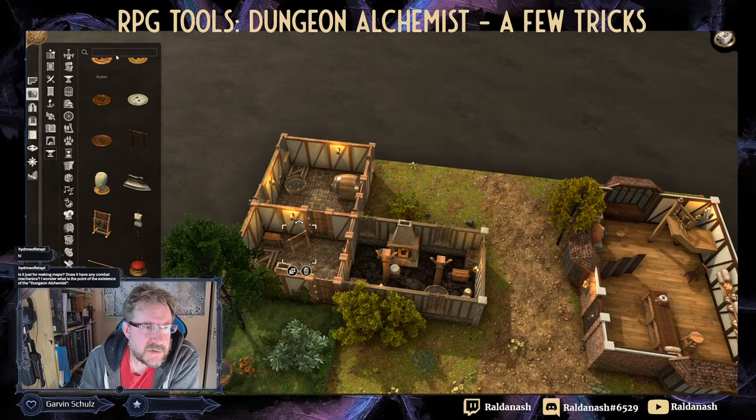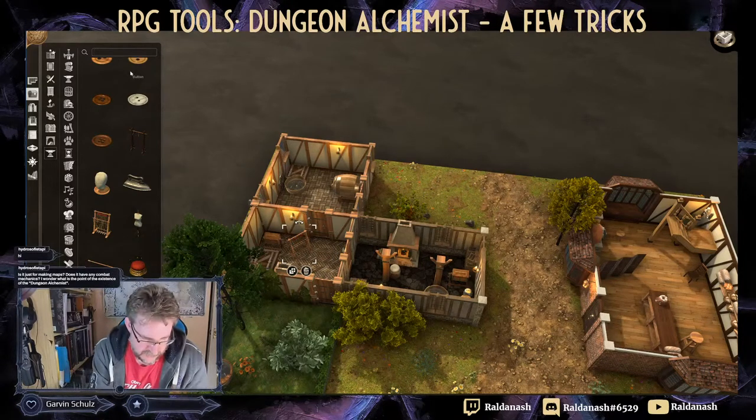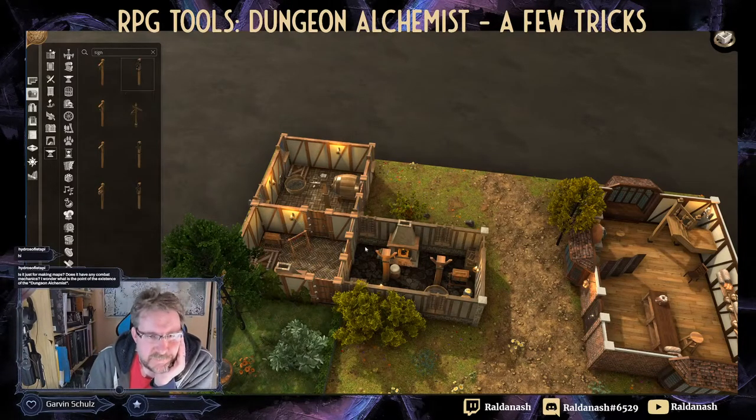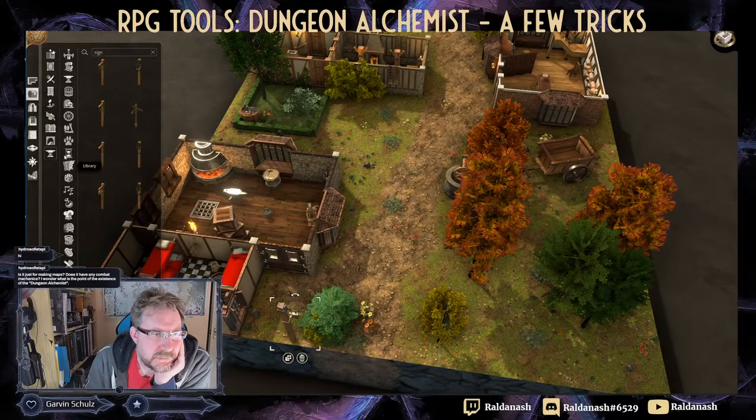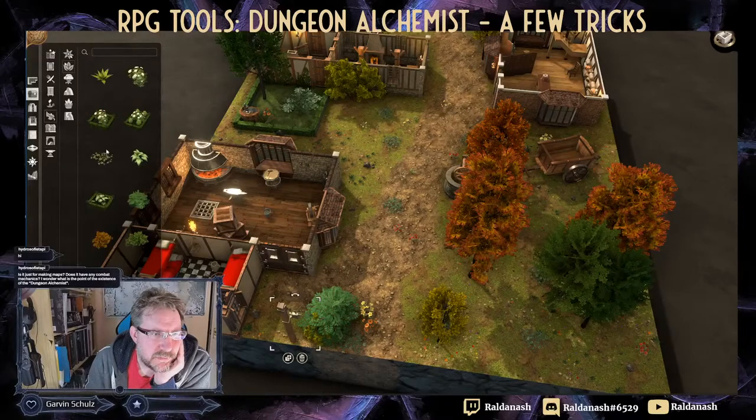Found the signposts - there's a bakery sign and a blacksmith sign right there in the assets. Perfect for labelling the buildings on the village map.